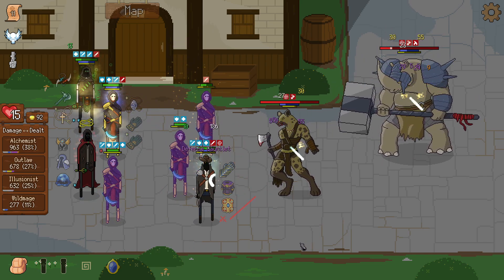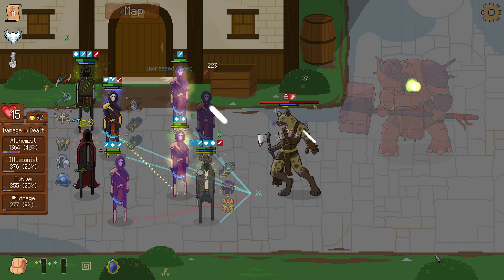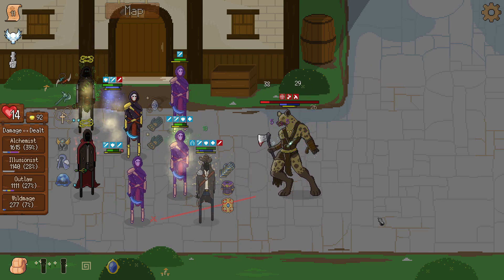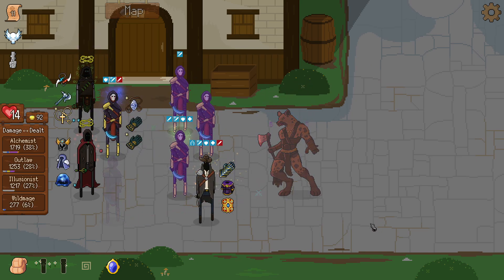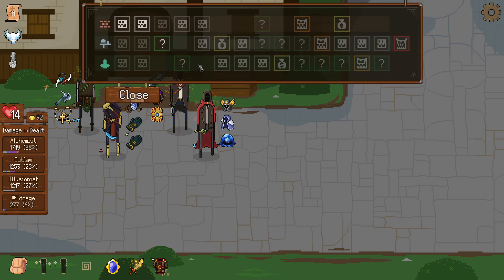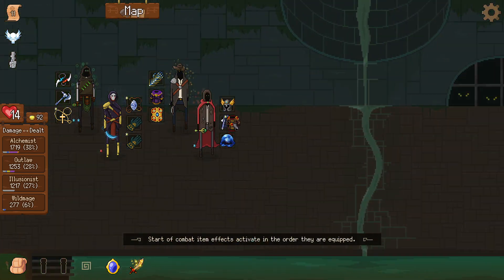If we get some poisons off with the outlaw, the alchemist can do something. The alchemist is down — and we win still! We lost a lot of HP here but the upgraded guy was definitely worth it. Let's go for the event and give the regalia to the wild mage.